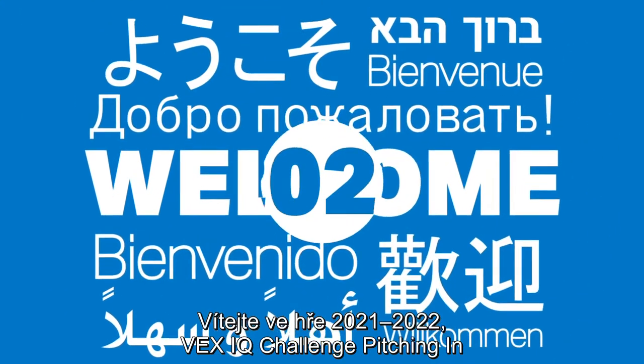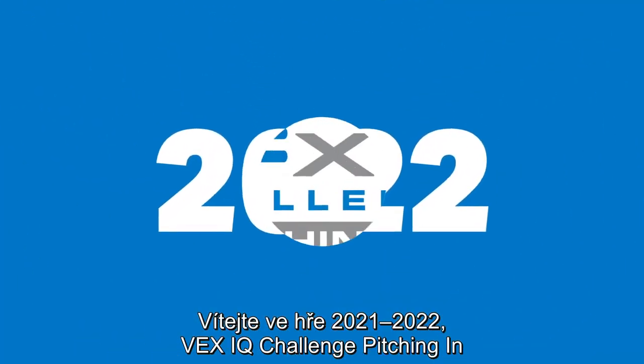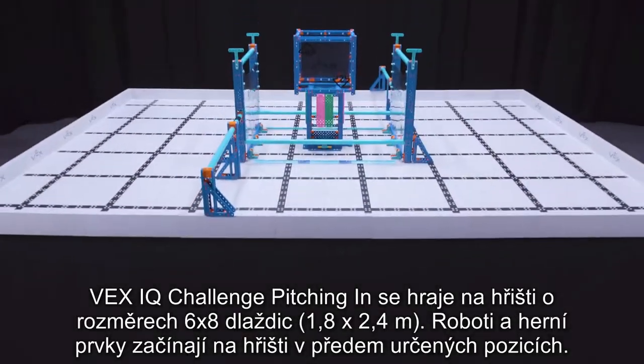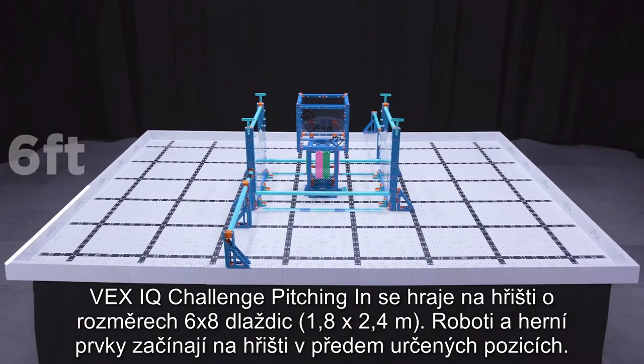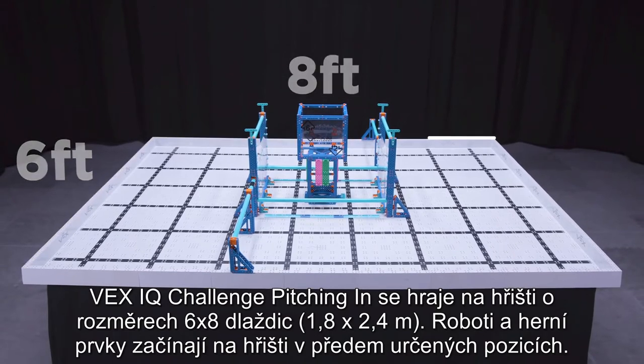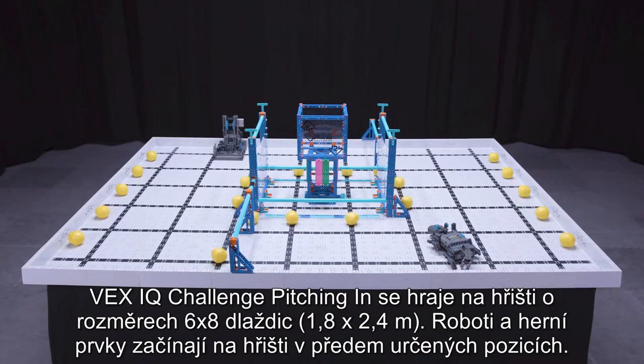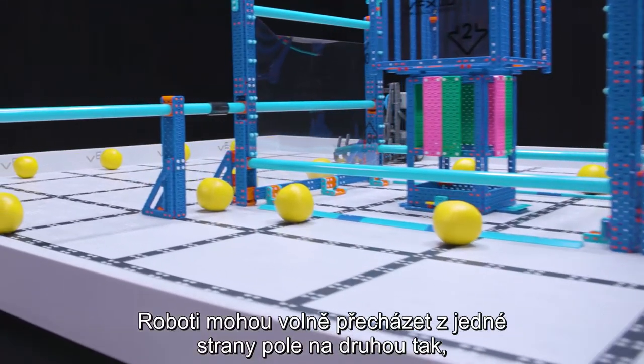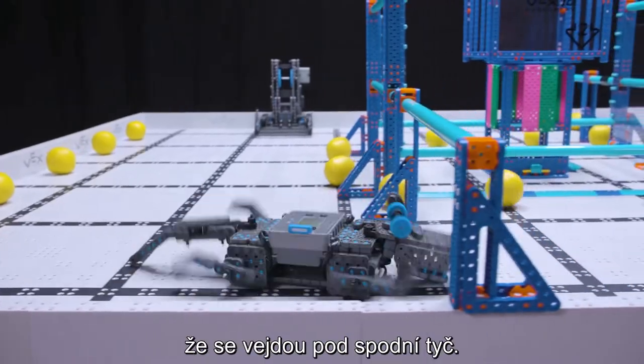Welcome to the 2021-2022 game VEX IQ Challenge Pitching In. VEX IQ Challenge Pitching In is played on a 6 foot by 8 foot field. Robots and game objects start on the field in predetermined positions. Robots may cross freely from one side of the field to the other by fitting under the low bar.